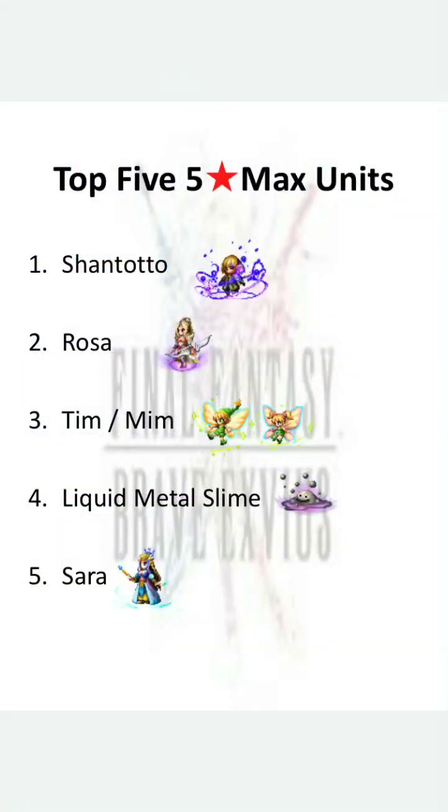Here is my top 5 list of 5 star max units you can use right now — they are still OP. First, Shuntoto; you need her to chain with Barbecia in the Chamber of Arms, and even without Barbecia you can use her to chain with a strong finisher friend. Rosa can be very useful even in the future for healing lots of MP. Timothy and Min are still good breakers, the second best full breaker right now. Liquid Metal Slime is the best budget provoker if you need one without the equipment. And Sarah is situational but has a very niche skill that can be very useful at times. Hope you find this video helpful — thank you for watching, please leave a comment, like, and subscribe for more such content. Bye-bye.